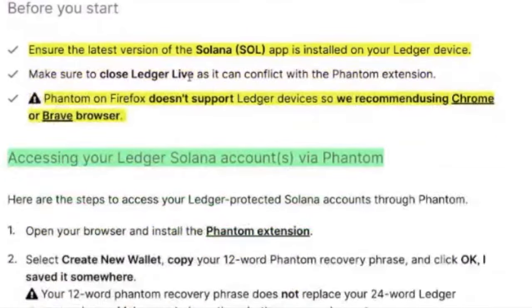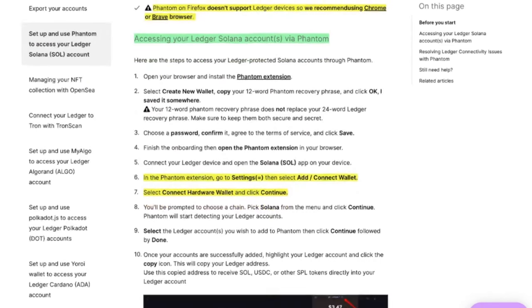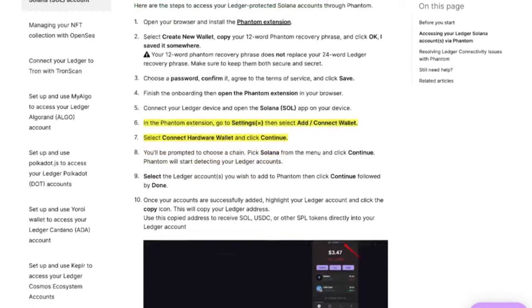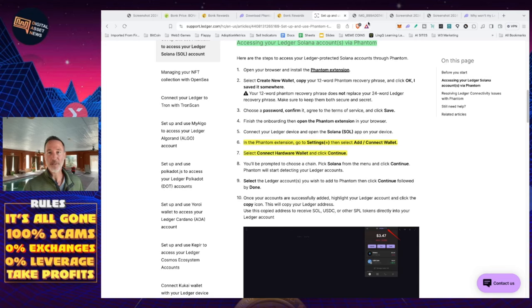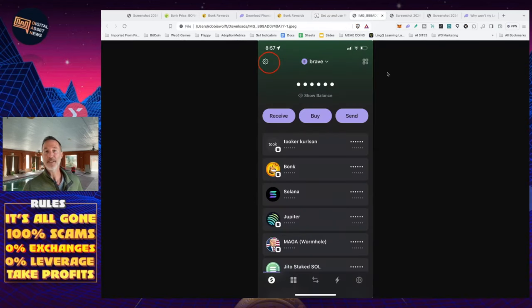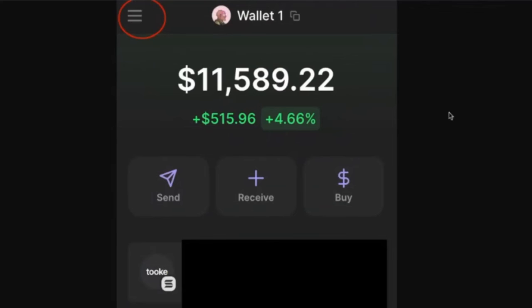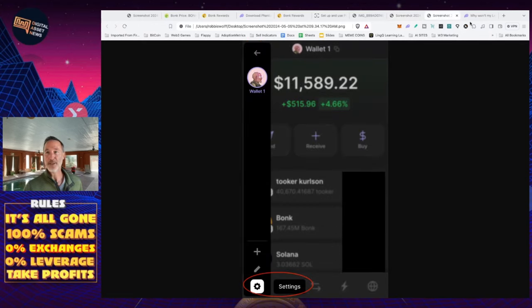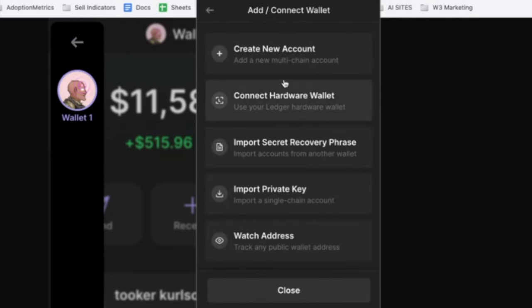All you have to do is ensure you have the latest version of the Solana app installed on your Ledger device, and note that Firefox doesn't support Ledger — use Chrome. The first five steps are just getting the Phantom wallet. For step six, in the Phantom extension — whether on your phone or Chrome extension — go to Settings, then select Add/Connect Wallet, select Connect Hardware Wallet, and click Continue. On mobile there's a little cog for Settings. On the browser, click the hamburger menu in the upper left, click Settings, then click Manage Accounts, then Add or Connect Wallet, then Connect Hardware Wallet.